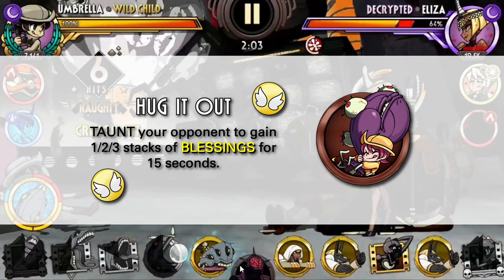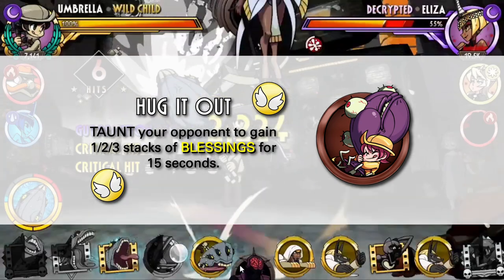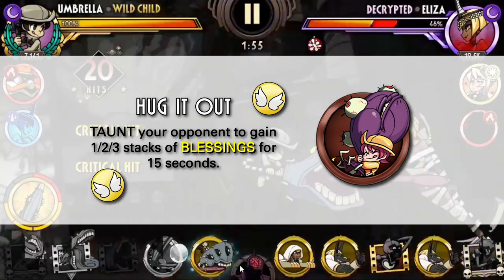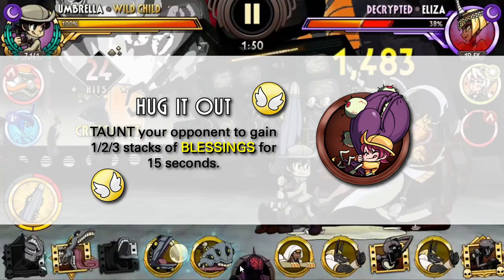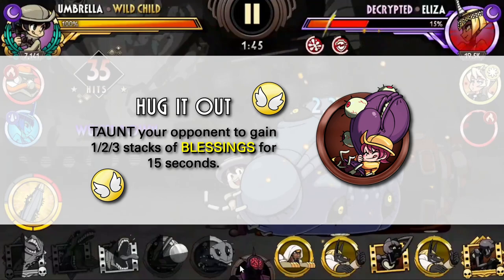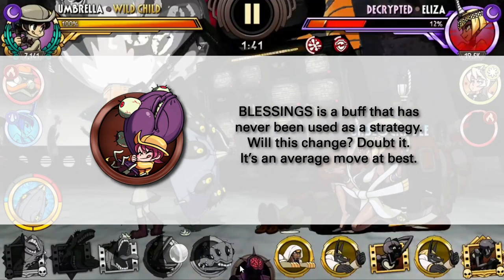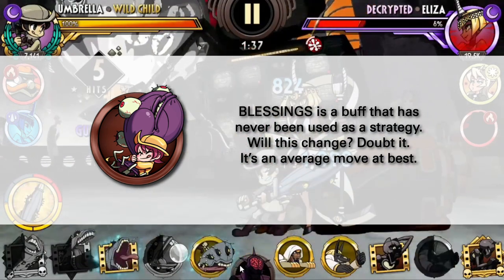Is there any point of using this on a defensive variant? Maybe. But taunts are not the best special moves you typically want to put on your defender. I could, however, see a potentially future Umbrella variant with offensive abilities that activate upon their death, where perhaps using Blessings could work as a strategy. But until this theoretical variant is released, I do not think this move is going to be used much with the variants she has right now.